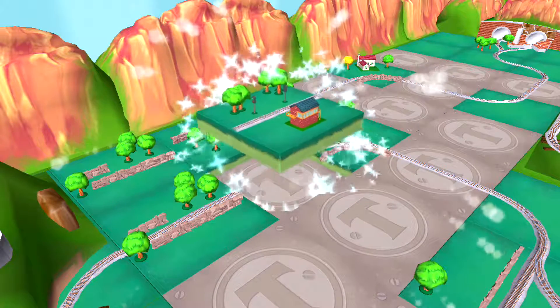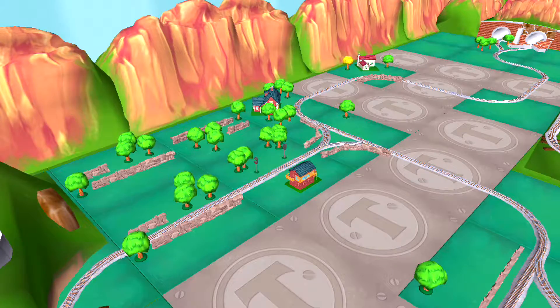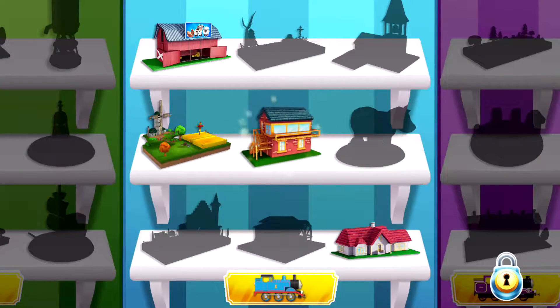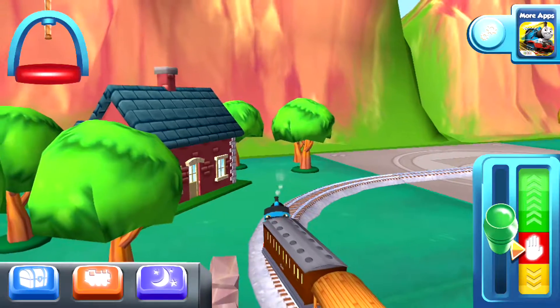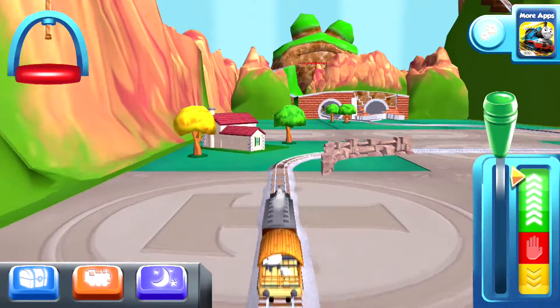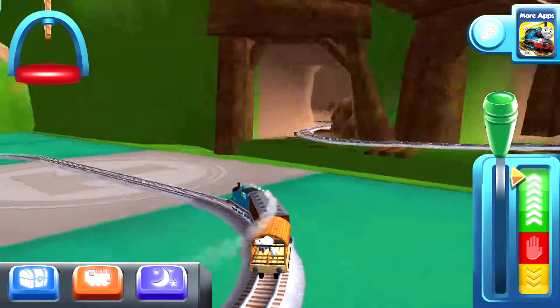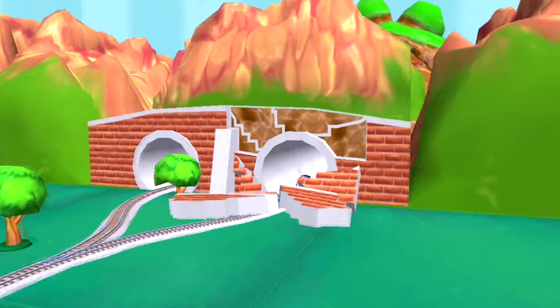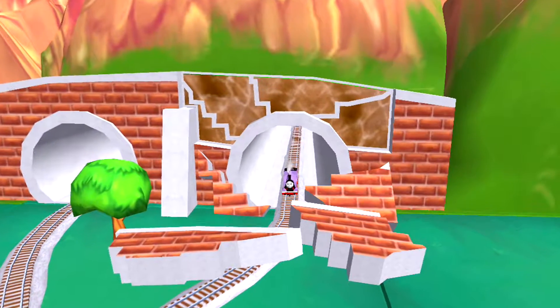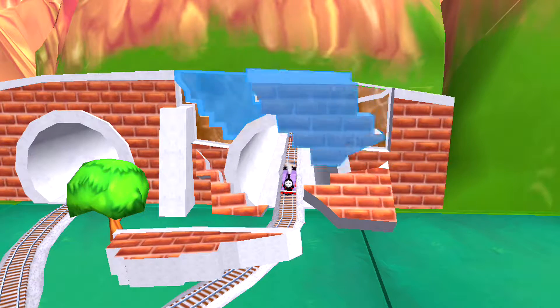Just slice across it or tap it to open. Oh no! Looks like the tunnel has collapsed. Can you help piece it all back together? Drag the broken pieces back into their spot on the bridge.